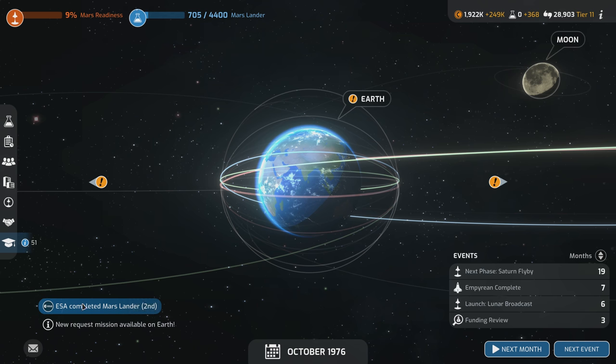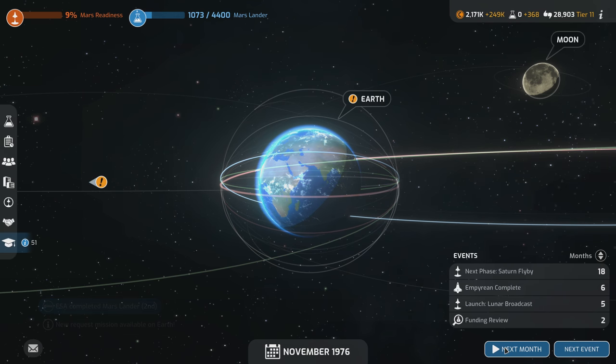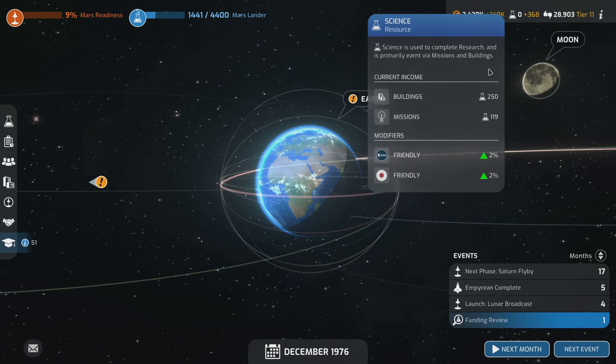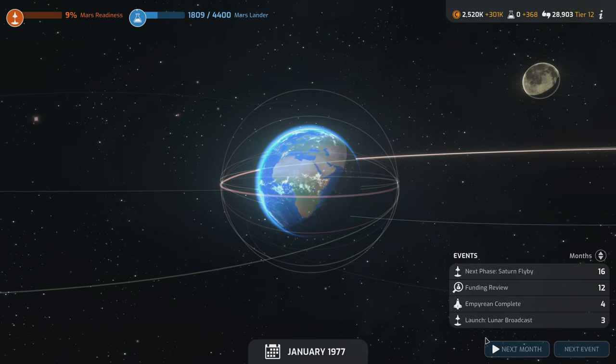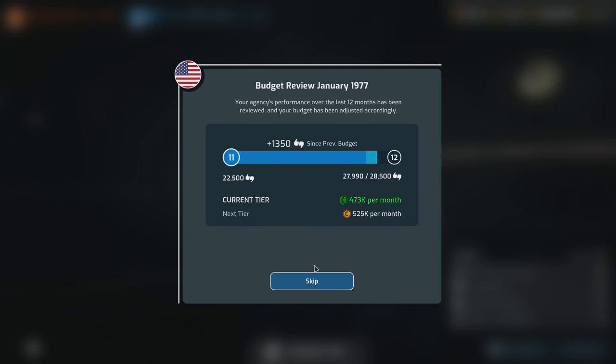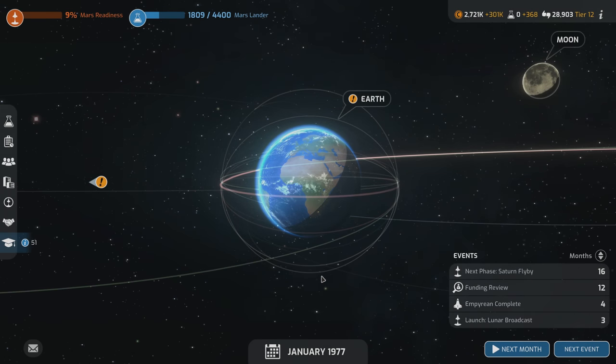Let's zoom ahead. ESA just did their Mars Lander — it's okay, we're going to get that too. We lost our mission science bonus from uncompleted mission stuff. Let's do the funding — we got a lot of support, so we should be back up in the new tier. $5.25 million a month — that's awesome.